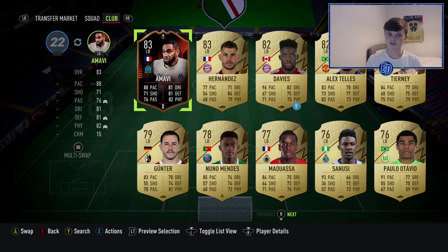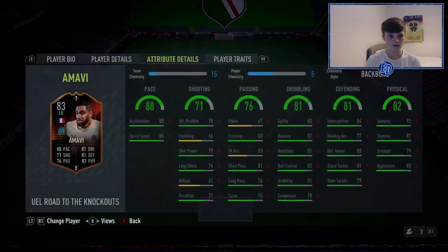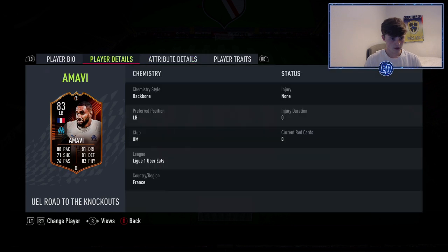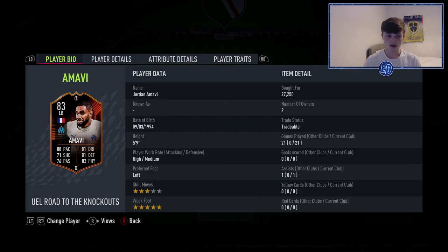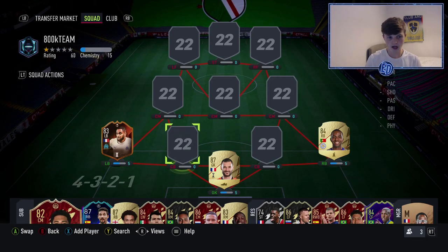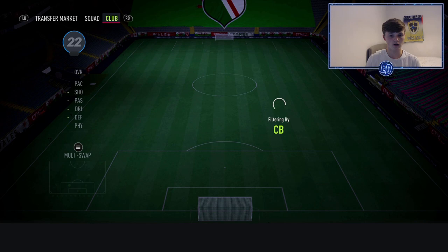At left back we have Amavi — our first special card of the team, with a few special cards mainly in midfield and attack. This card is very good: five-star weak foot, similar to Mendy, left-footed which is what you need. High/medium work rates, absolutely rapid, great crossing, short and long passing, really good dribbling stats, great defending and physical. A really good player for about 30k — very nice.